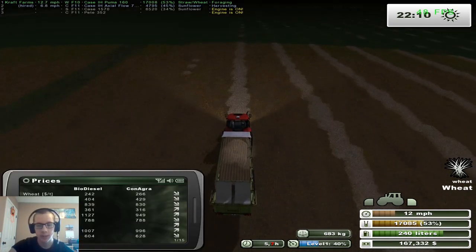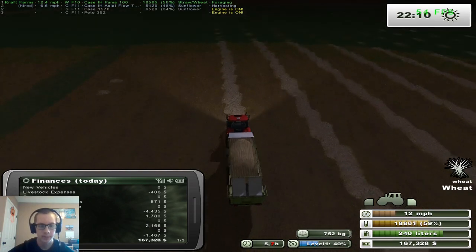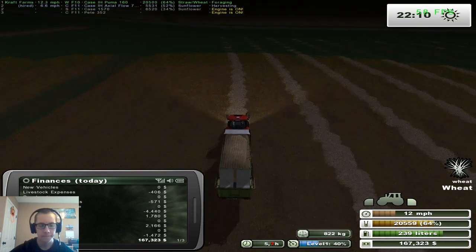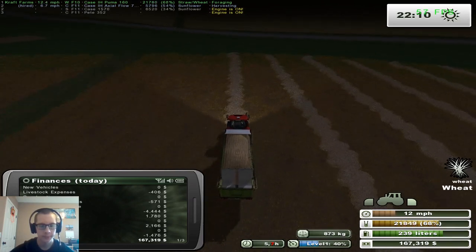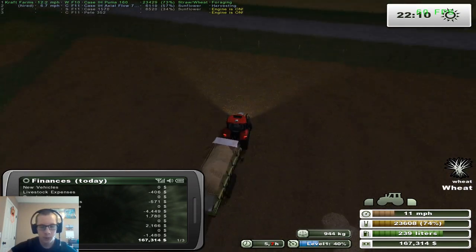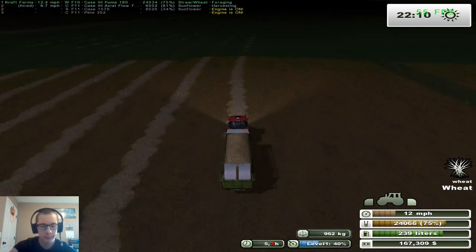Basically anything that we're making off of this, we're paying on our hired worker — we've already paid $4,400 to them. We've paid $406 in livestock, $571 in vehicle running costs — I'm not sure if that's like fuel. We've made $1,780, then $2,166 on something else. We're in the red $1,400, almost $1,500. So that's pretty good, you know, nice.